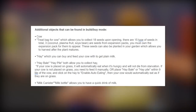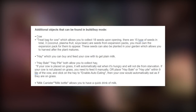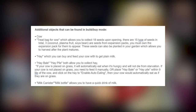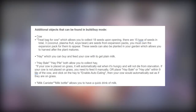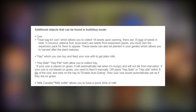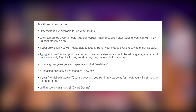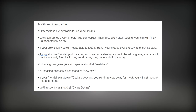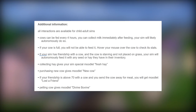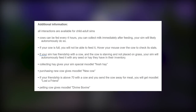Then your cow will automatically eat as if on grass. This is literally some EA-type stuff — the attention to detail is crazy. There's also a milk canister and milk bottle that allows you to have a quick drink of milk. All interactions are available for child to adult sims, so you can even send the children out to interact with the cows. Cows can be fed every four hours, and you can collect milk immediately after feeding.